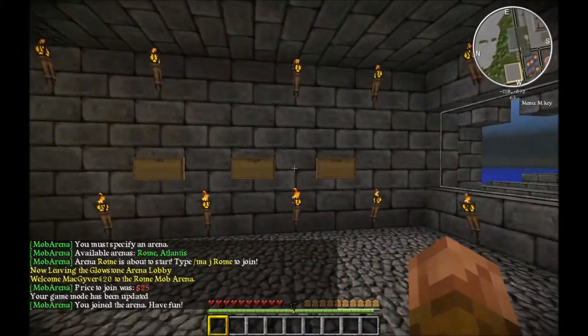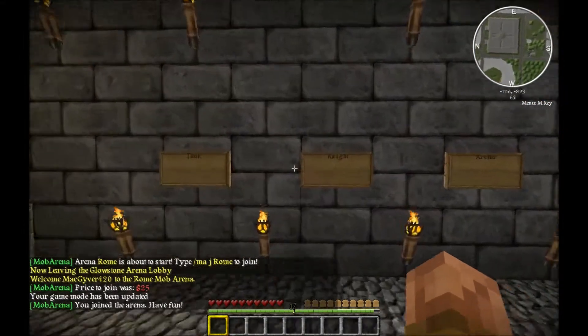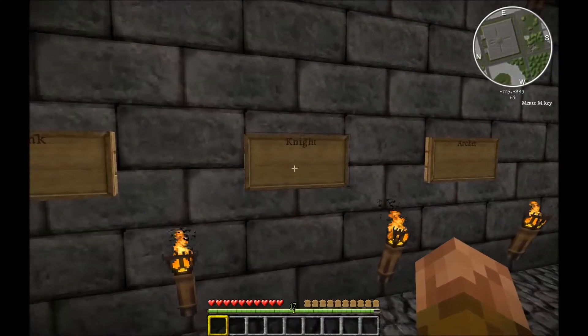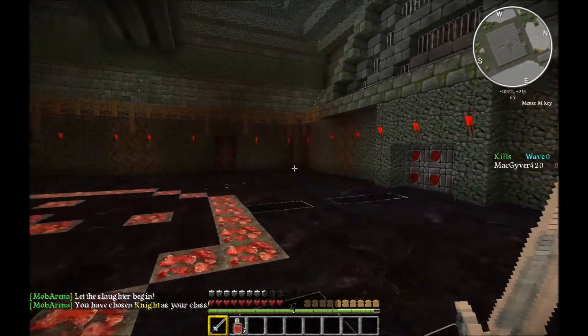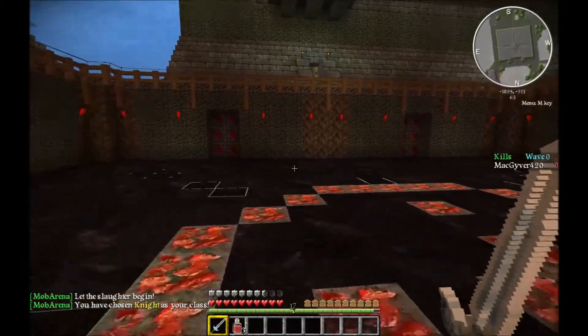You will then be teleported to that arena where you can choose a class to fight as. Different classes come equipped with different weapons. Once you've gathered all your friends you want to fight with, right-click the class signs to choose a class. Once all players have chosen a class, you will be teleported inside the arena where the fight will begin.